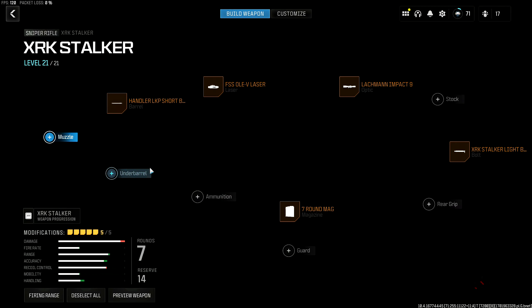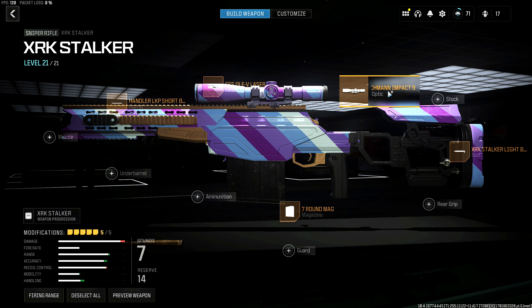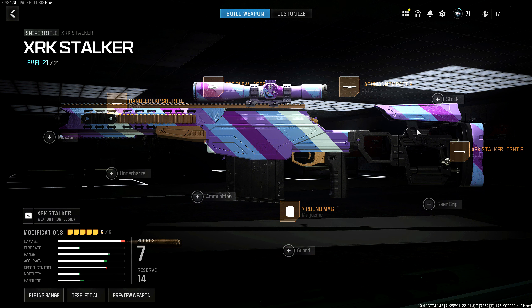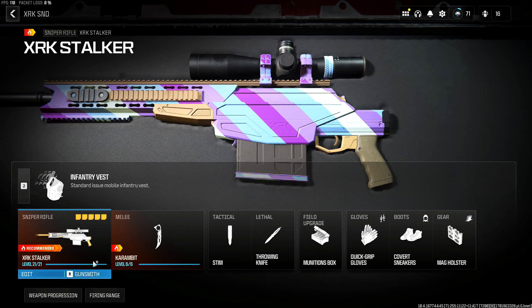We have the XRK Stalker factory grip. Going into the respawn setup: we got the LPK short barrel again, the FSS OLED laser, and we use the Latchman Impact 9 or the SPX scope. If you guys don't like the default scope, I do recommend using either the Latchman or the SPX scope. You would need to remove the stock and the rear grip because you do have to add the 7 round mag for respawn. If you enjoy the normal scope, you could put the stock back on to no stock. Overall, even without the stock, the XRK Stalker is still very, very fast in ADS speed. If you're playing respawn, keep the 7 round mag and remove the rear grip. The stock corresponds with the scope, and the 7 round mag corresponds with the rear grip. That is the fastest XRK Stalker quickscoping class setup in Modern Warfare 3.